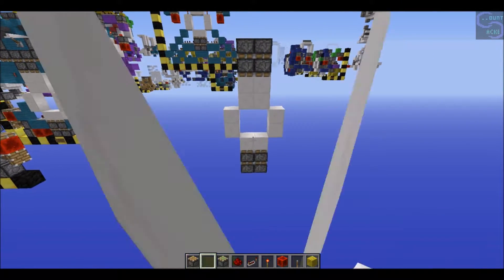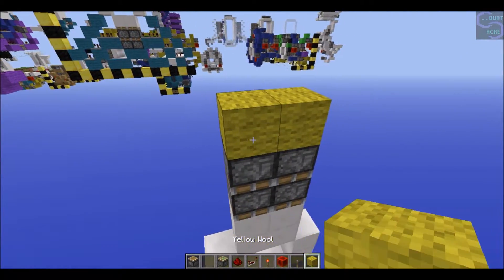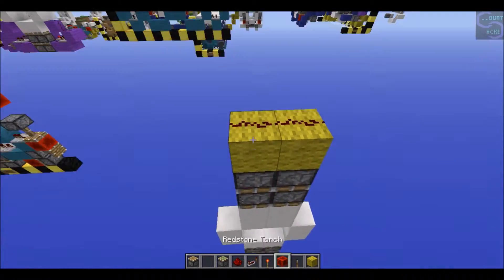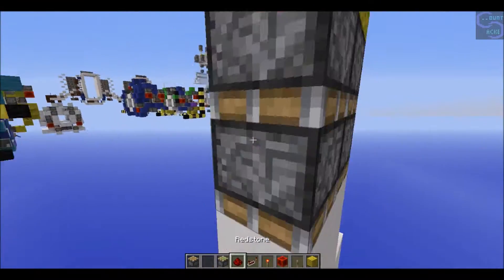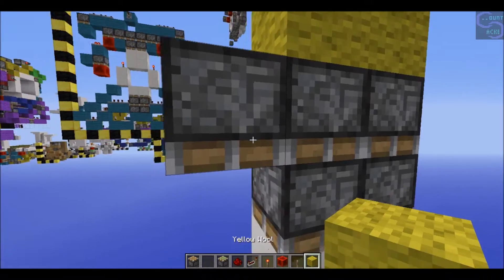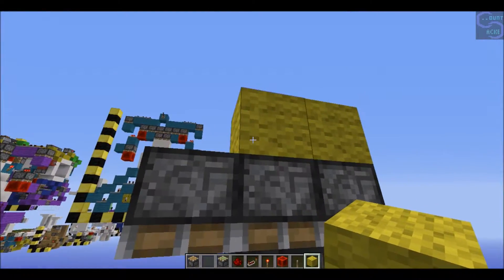Now let's get into the closing of this thing - it was actually very simple to come up with. So what you're going to do is place blocks like so, then place two of these, and then place a sticky piston next to this top normal piston, diagonal from this block here.